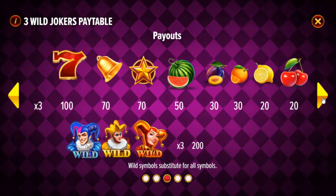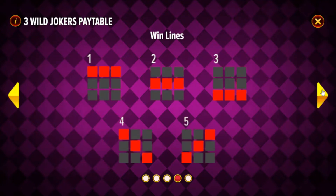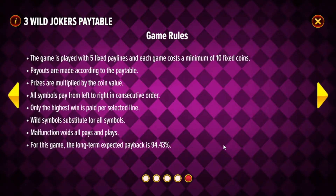There are the payouts — there are quite a few wild symbols. There are five win lines: one, two, three, four, five. The all-important RTP of this slot is 94.43%. There are five fixed pay lines, but you do need to wager a minimum of 10 coins per spin.